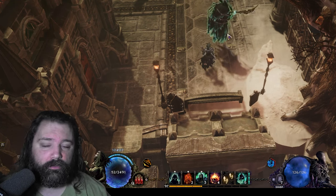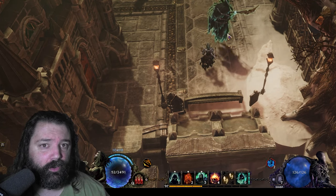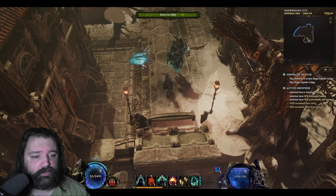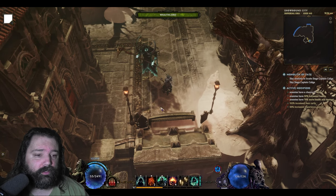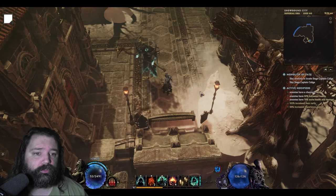I like to resummon the Wraith Lord at the beginning of every echo, just in case anything pre-existed on it. There's a lot of snapshotting that occurs in this game — sometimes you can be stuck with a Wraith Lord that does very low damage — so it's good practice to just resummon it. This will summon up to two wraiths when we get into combat.